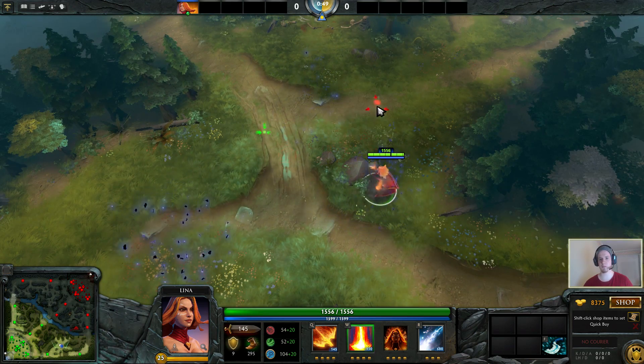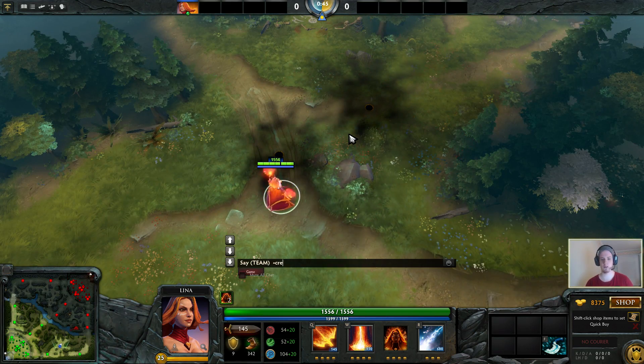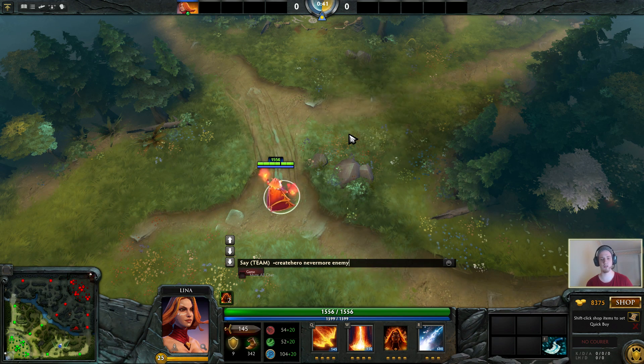If I want to practice my stuns on something I'm gonna have to create an enemy here. So what we're gonna do is create ourselves a Shadowfiend — it's called Nevermore in the syntax. To learn the syntax you're gonna have to check it out for yourself.